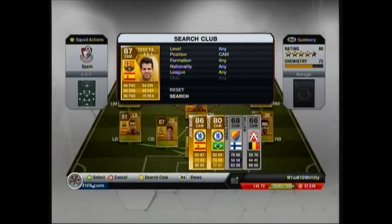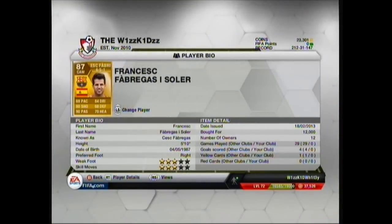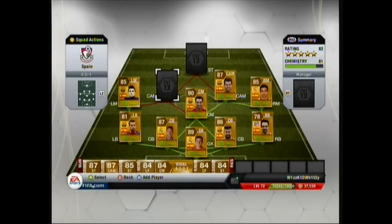On the right side of center attacking mid we have got Fabregas. I do rate Fabregas — I think he's a really good player. He's not the fastest at center attacking mid with 69 pace, but he's got 84 dribbling, 80 shooting, 68 defending, 90 passing, and 70 heading. He's got pretty all-round stats — decent shot for a midfielder, good passing, not bad heading, and good dribbling.